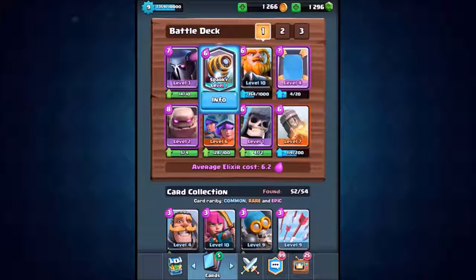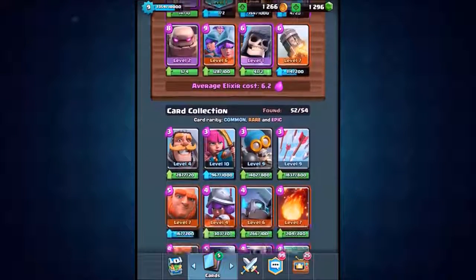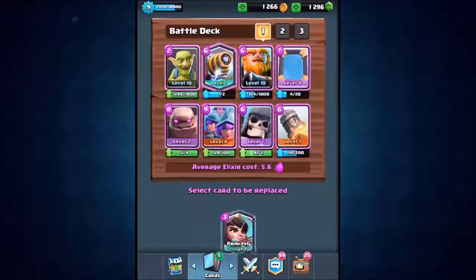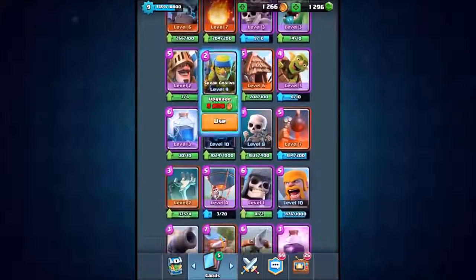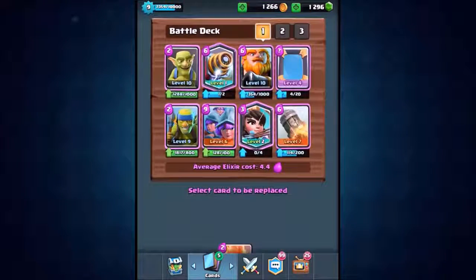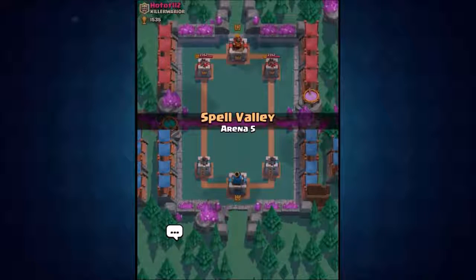Switching back to the most expensive deck — keeping Sparky, three musketeers, royal giant, and the mirror card. Dropping out four cards and swapping in four of the cheapest: goblins for Pekka, princess, spear goblins, and fire spirits in place of the rocket. That takes us to 4.0 elixir — half cheap, half expensive.